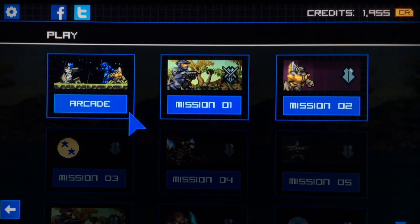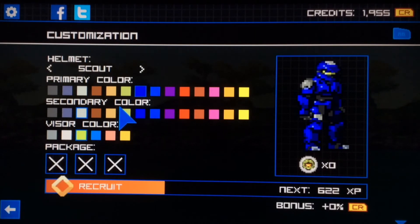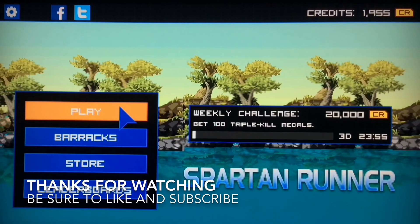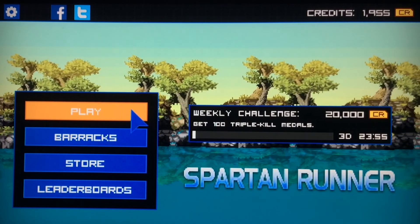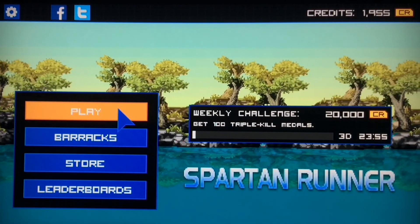Some things that should be added, in my personal opinion, would be armor customization, because really you can only change the helmets and the colors. And to have the ability to play as an elite would be really cool — I mean, I know it's called Spartan Runner, but it could be like an alternate game mode where you'd be killing the UNSC and Flood and possibly even Prometheans. Just a thought. I'm ending the video here. Thank you for watching, like and subscribe. Tell me what you guys think about this game — it keeps you engaged with the weekly challenges too. I will see you guys in the next video.